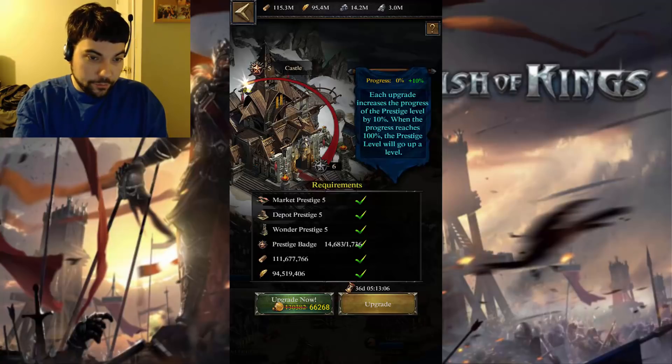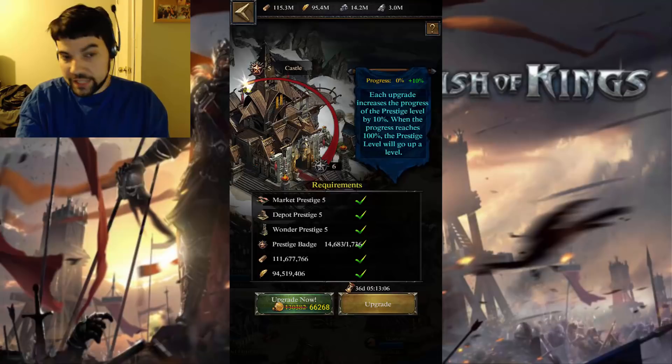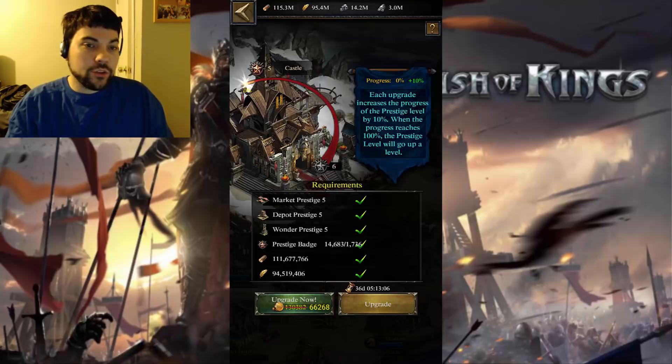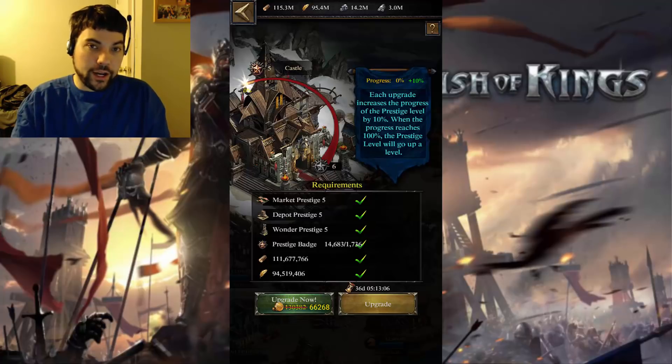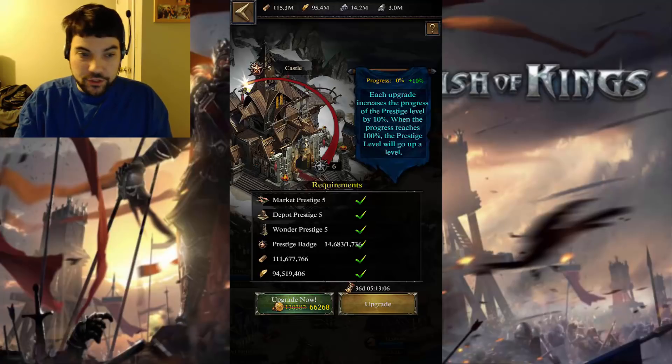The market has to be Prestige 5, the depot has to be Prestige 5, and your wonder has to be Prestige 5. We're not going to go into too much detail on how many resources and badges it takes to get those, but just know you'll have to get those up to Prestige 5 before you can start upgrading your castle. The wonder also has its own requirements.